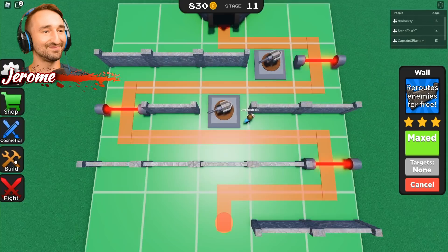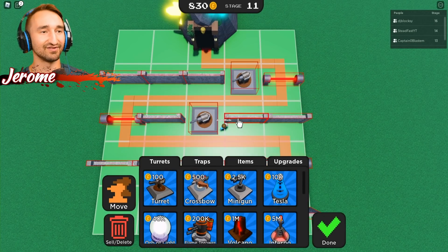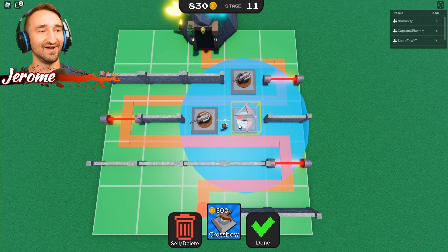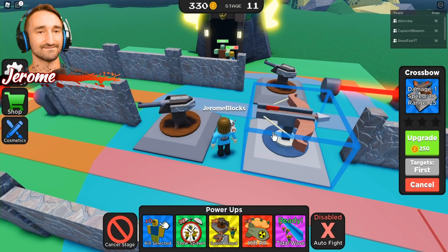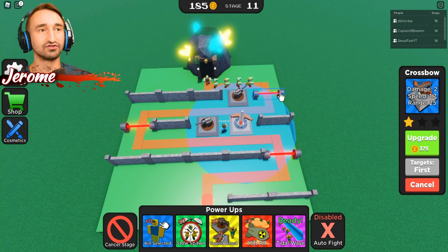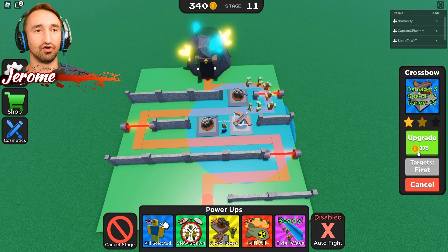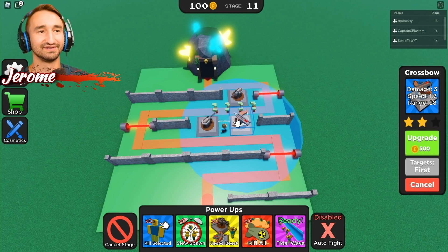Let's get a crossbow turret right there. Guys, if you go into the building area and then go to upgrades, you can add extra rows for 12k. Wait, rows to your plot? Yeah, for 12k. That's very useful because you can make them take longer to get to the end. Yeah, I'm not gonna do that for a minute but one day that could definitely come in handy.